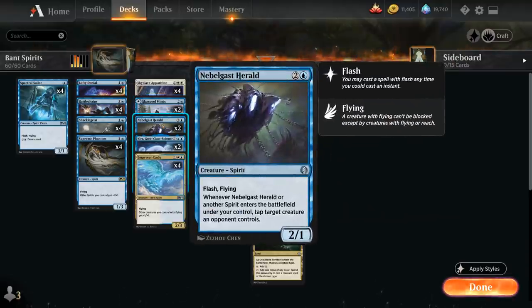Finally we've got 2 copies of Nabblegast Herald — another spirit we can play at instant speed. When the Herald or another spirit enters the battlefield under our control, we can tap a target creature an opponent controls. Once again, this makes it very difficult for any creature deck to race us, since we can just keep tapping their stuff down.